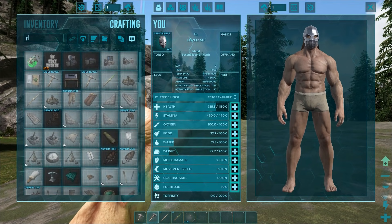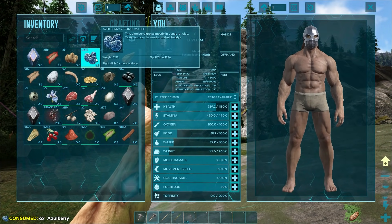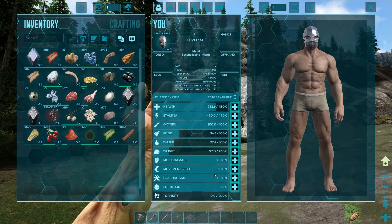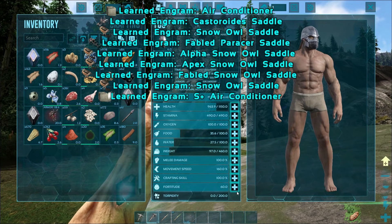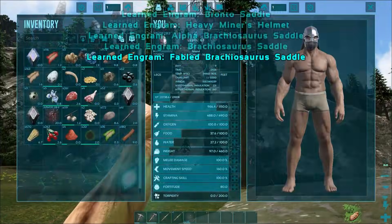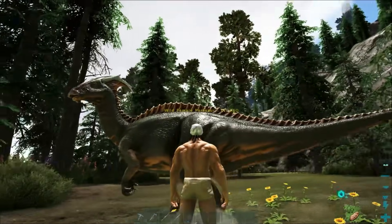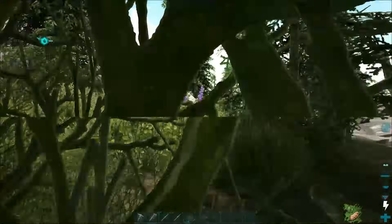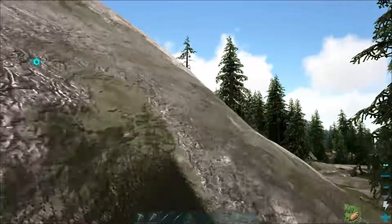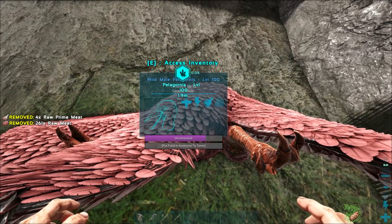What do I need for a Pelagornis saddle? Chitin and more hide - of course we need more hide. Let's get some food. I'm going to drop some prime meat into the Pelagornis. I don't remember if they eat fish meat or normal meat. I'll go another point into fortitude and we've got some phoenix armor. There's a Parasaur down here at level 560 - the same one from before, no point bola-ing it. We struggled to kill a 150 with a bow. The Pelagornis needs fish meat - shit.